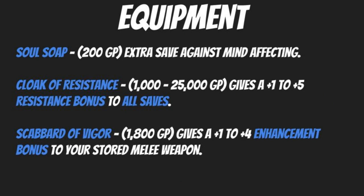Soul Soap at just 200 gold pieces is a unique and very inexpensive item. It allows an extra saving throw against mind-affecting effects for creatures under their influence. This works best when allies use it to help you or NPCs suffering from effects like the Nightmare spell, Confusion, or other mind-affecting conditions — especially if you don't have a spell caster who can dispel those effects.